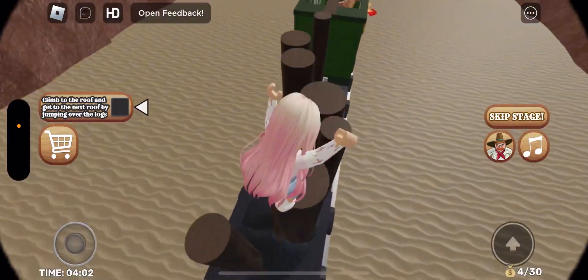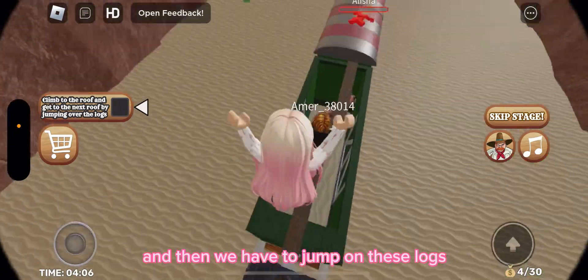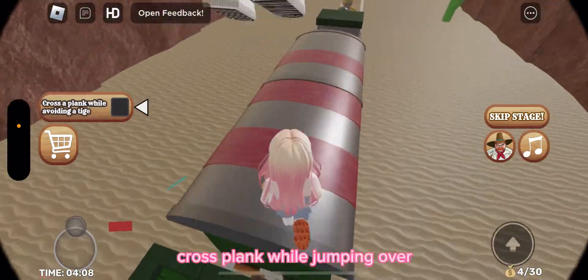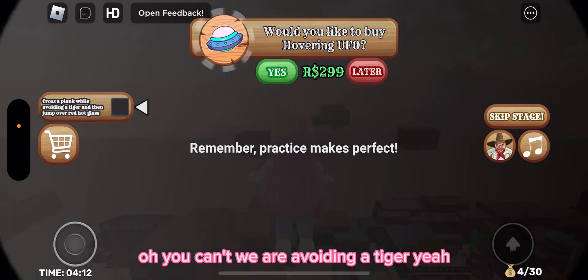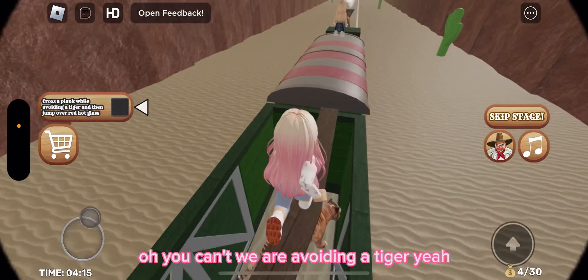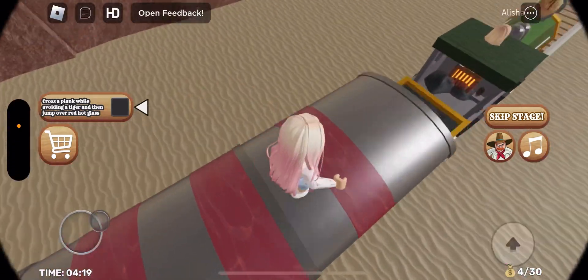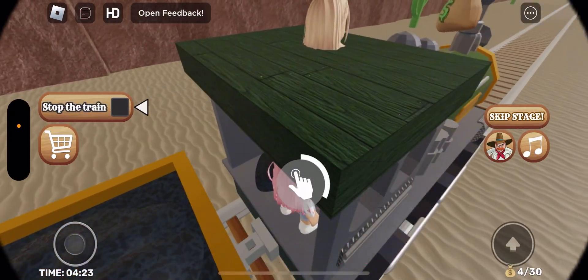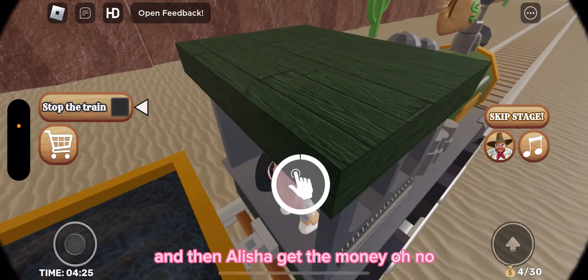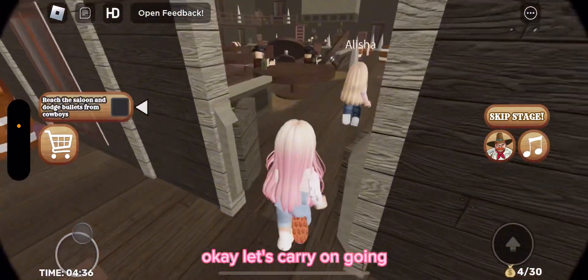We have to climb up to the roof and jump on these logs. We're avoiding a tiger — you can't touch the red bit, there's a tiger down there. Let's hit this button to stop the train. Then Alicia, get the money — oh no, we didn't get the money. Is it fine though? Okay, let's carry on going.